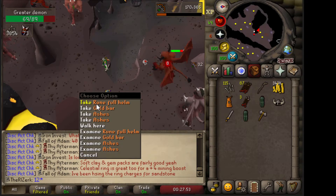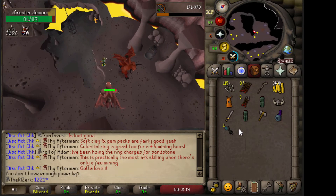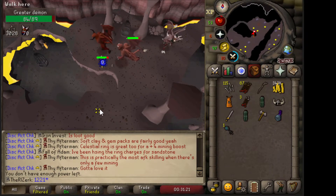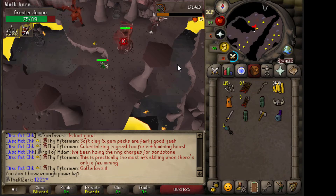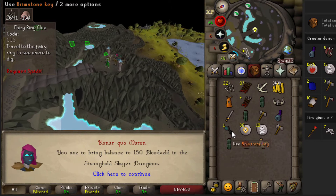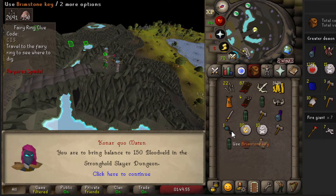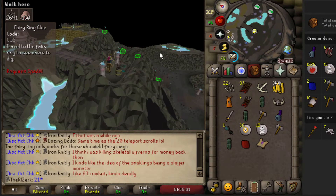Hey, look at that — we got our first rune full helm. Alright, this task is just full of surprises. We just got our first brimstone key as well. After this task we are definitely going to go open that and see what we get. Let's go ahead and grab a new task and open up this brimstone key.